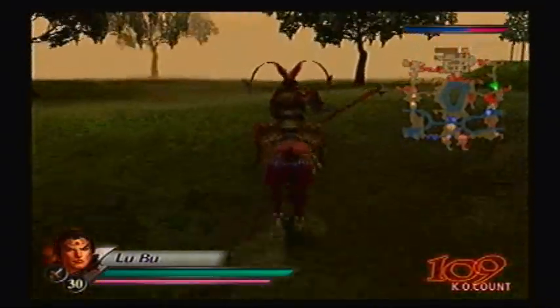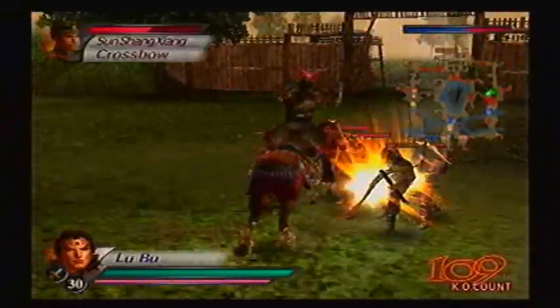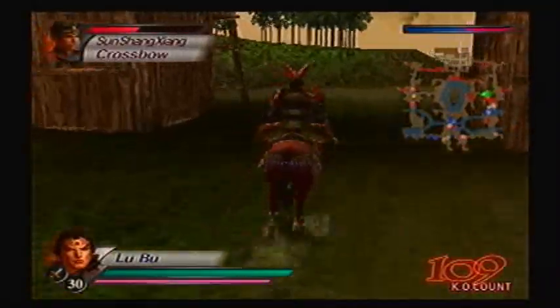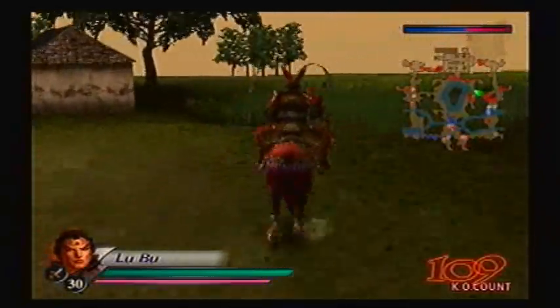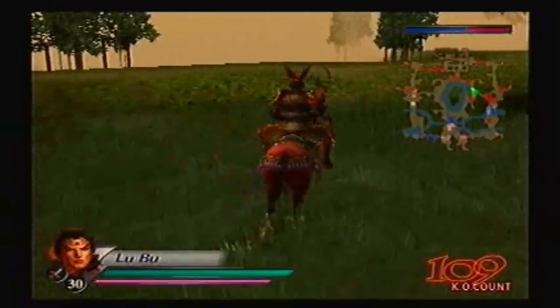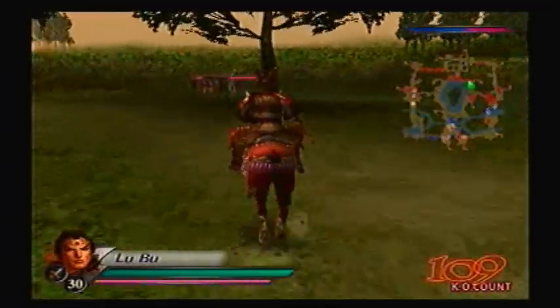I suppose I can face Gan Ning as well. All I have to do is just go around the west of the castle. Unfortunately, I would've liked to have gone through the direct west to face Gan Ning, but that gate's gonna be locked. I think it's gonna be locked, so I'm better off just going west of the castle.